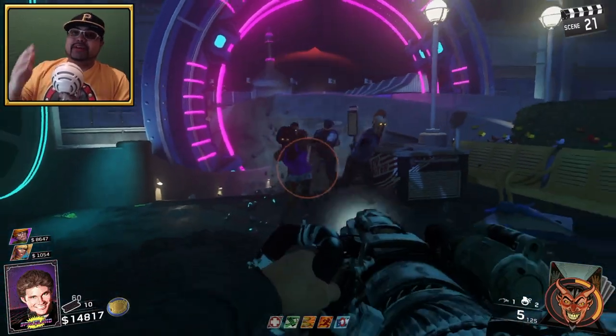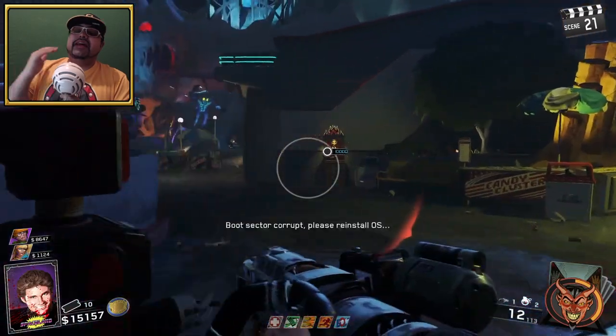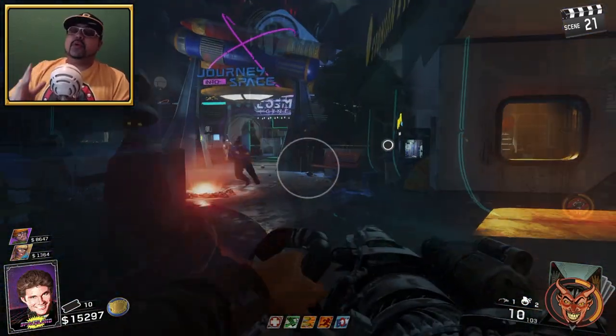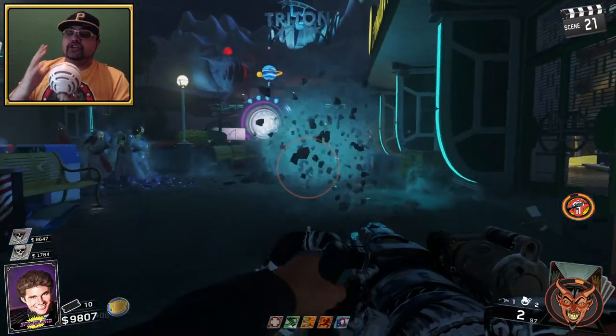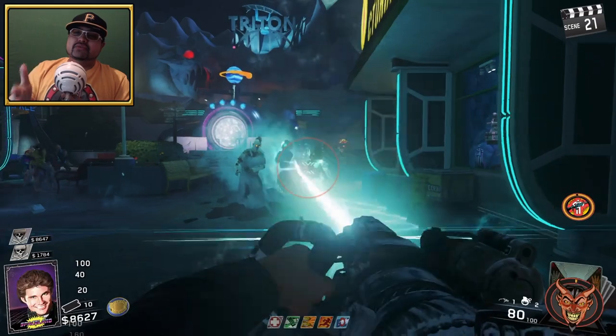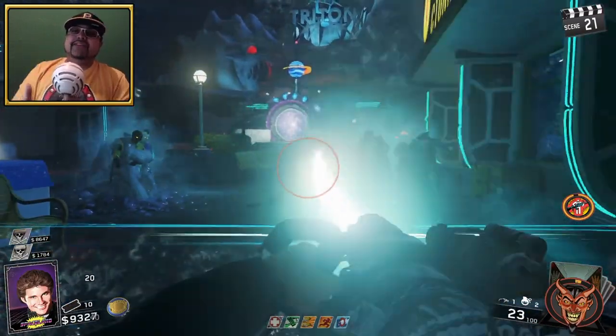The double Pack-a-Punch version is called the Popsicleer, which it gets its name from the Popsicle effect on frozen zombies. So the full upgrade path is: Forge Freeze to Frostbite to Popsicleer. If you can't do the Easter Egg to unlock double Pack-a-Punch, just use the Faith and Fortune card called Super Minuteman to Pack-a-Punch and then double pack it.